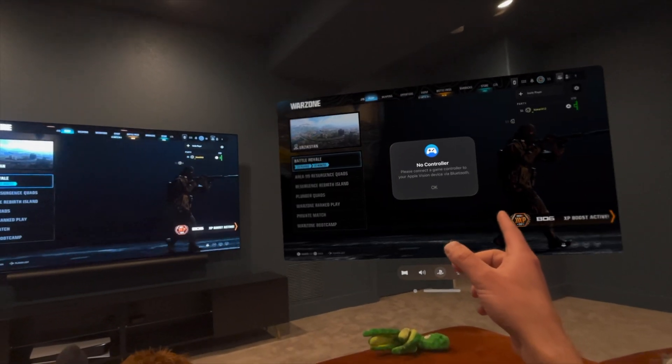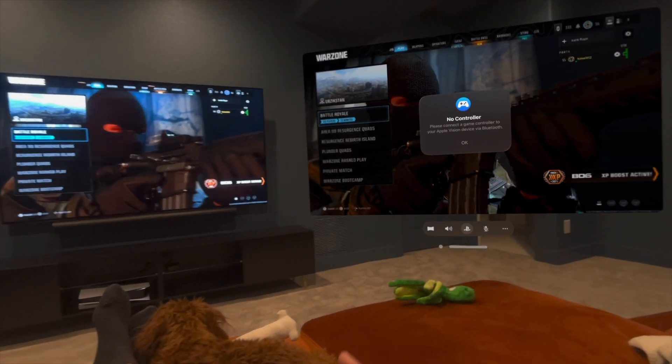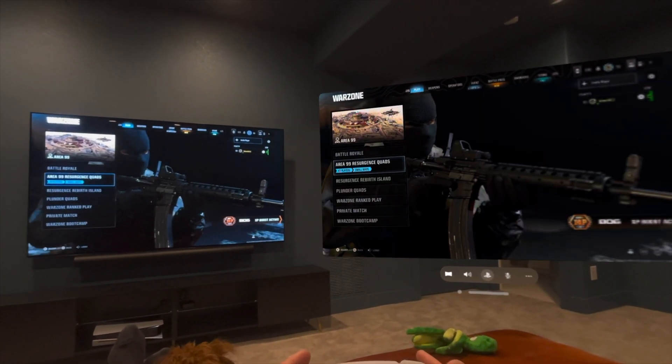First thing we've got to do is connect the controller. I was using this one to turn on the PlayStation. This one's already connected to the headset. Let's see if it just connects again. Perfect, connected. And that is working.